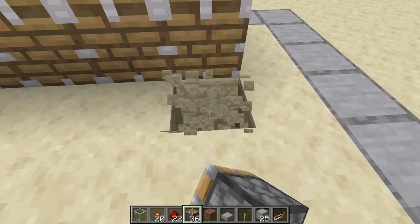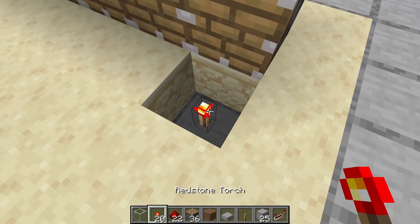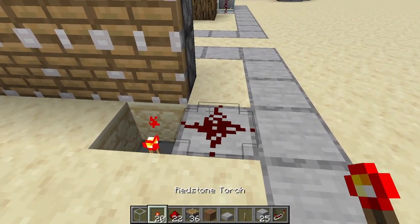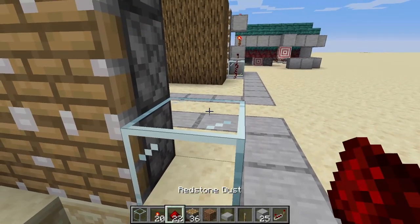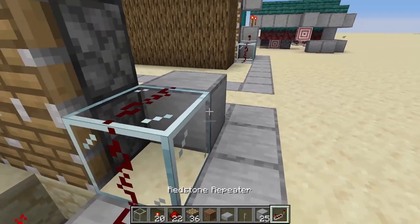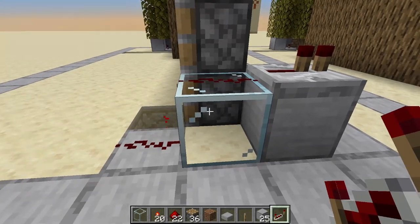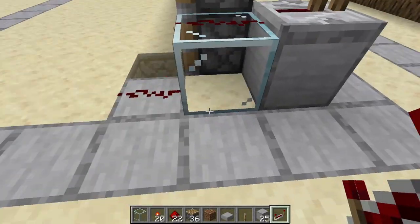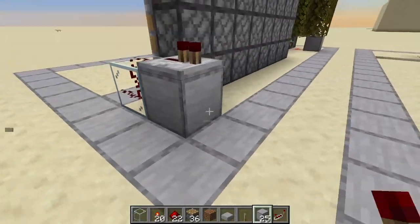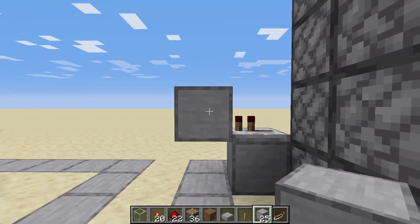Now we go to the end and set up what is called a smart piston. So: redstone torch there, redstone dust, glass block, redstone dust, block, and now a repeater without any delay. This needs to be glass — well, it doesn't need to be, but if it is a solid block this piston will fire first, so it doesn't really matter but I don't want to do it like that.